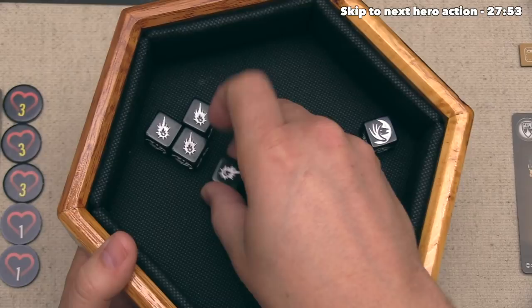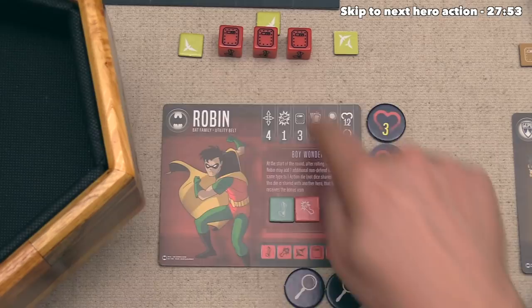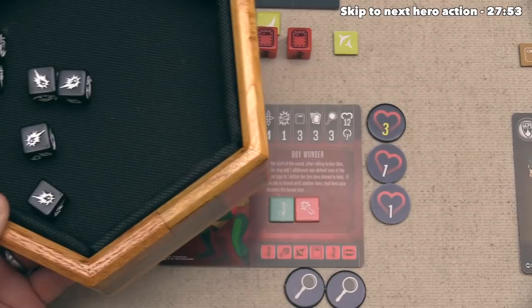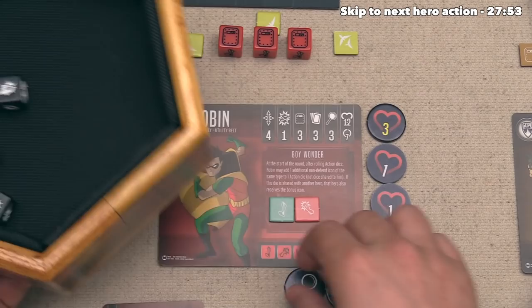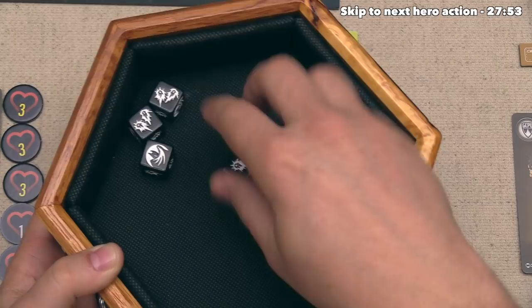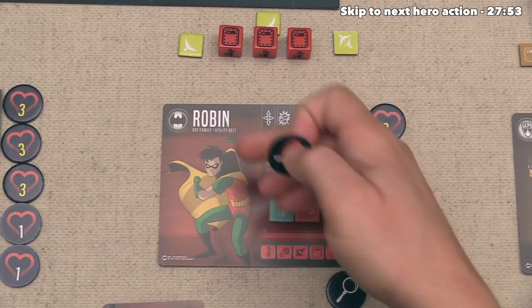That's four damage coming into Robin, and now Robin can defend with six battle dice. That appears to be two blocks because double hits count as blocks for him because of his circus upbringing. That is currently blocking two out of the four damage, which would be two damage still, and he only has five health. Let's definitely have Robin spend one focus to re-roll all four remaining dice - we only hit one more block, which is a bummer. But that's going to block three of the four damage coming in. Robin is now down to four out of twelve health, so he took a real beating this round.